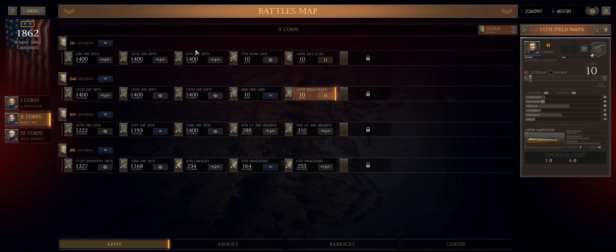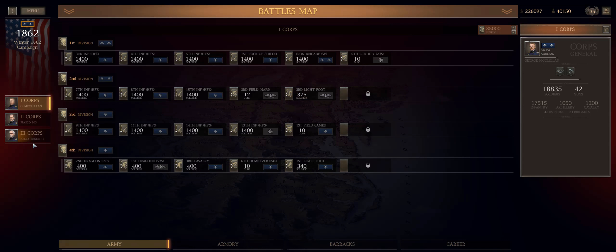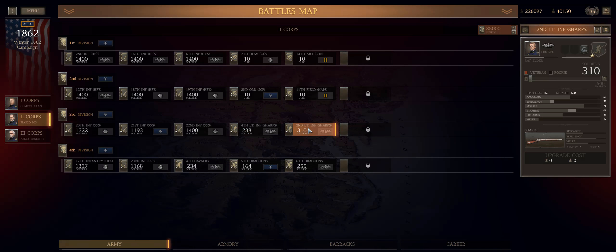This is the army going into the skirmish at Perryville. I have moved some things around: pulled a couple of artillery units up from III Corps, pulled a sniper unit down from I Corps, just trying to get some experience, just trying to make sure it's even, and get everything ready for the Battle of Fredericksburg.